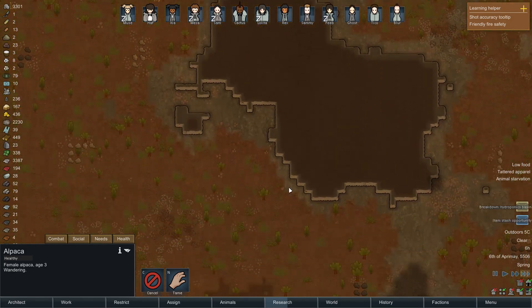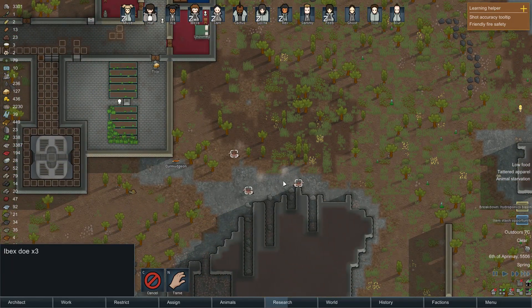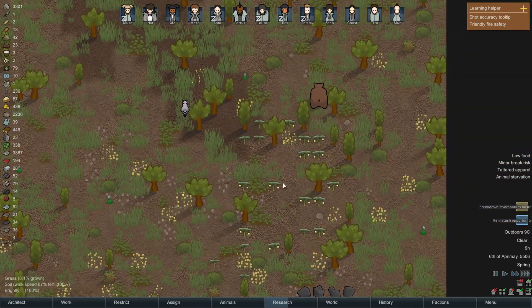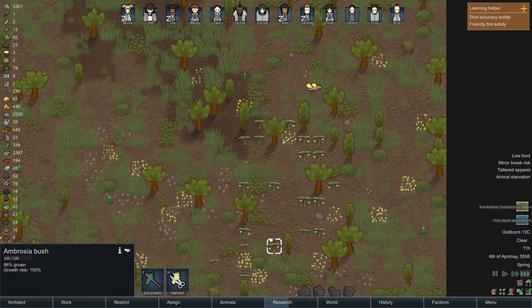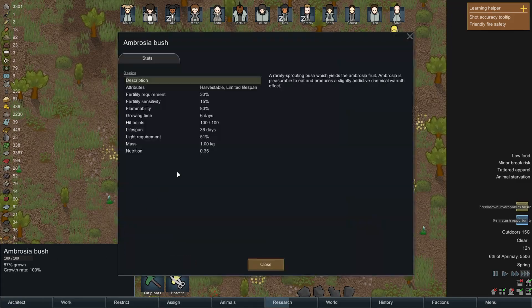There's a bunch of animals starting to turn up on the map which we can queue up for a little bit of gentle hunting. What's this - 85 percent grown? They've got little fruits on them now. A rarely spreading bush that yields the ambrosia fruit - pleasurable to eat and produces a slightly addictive chemical warmth effect.